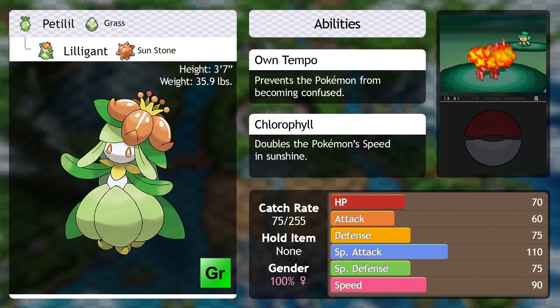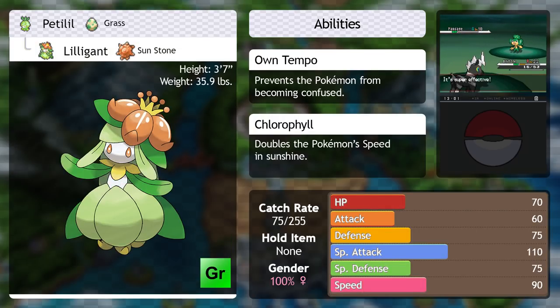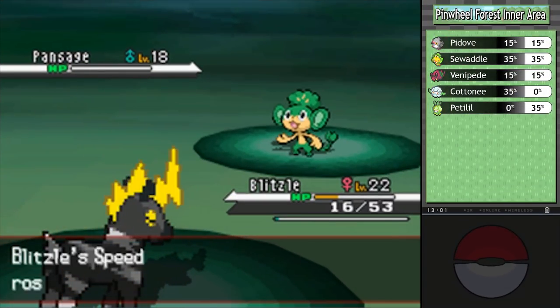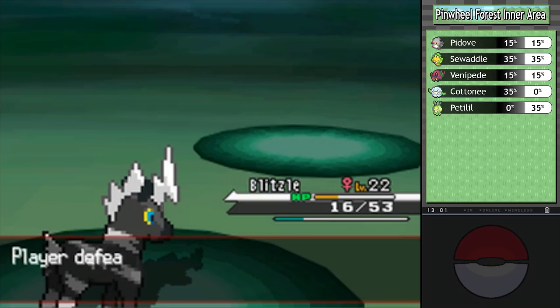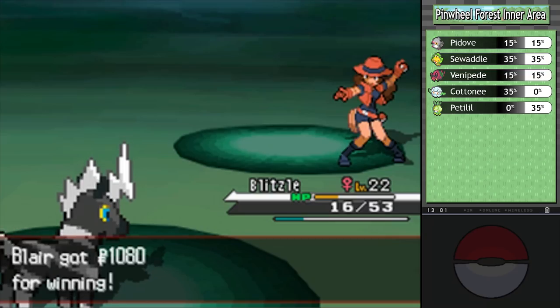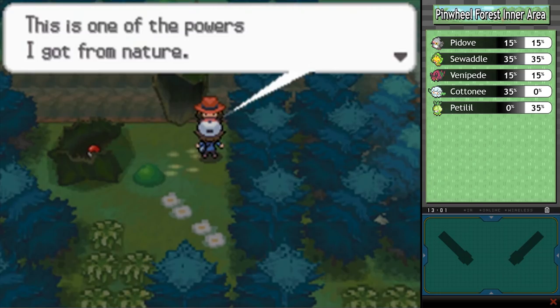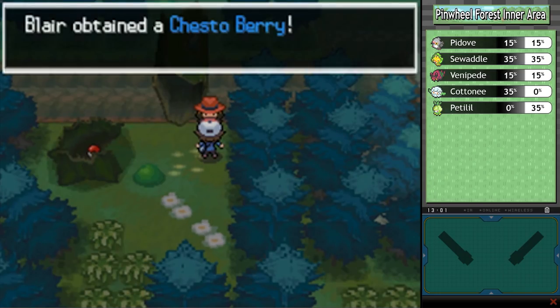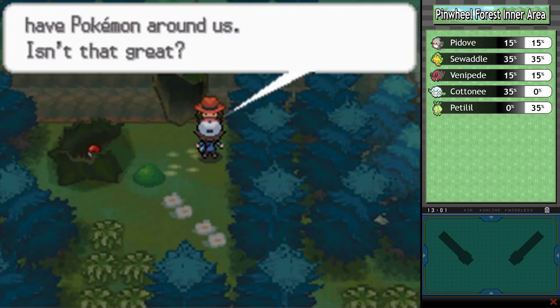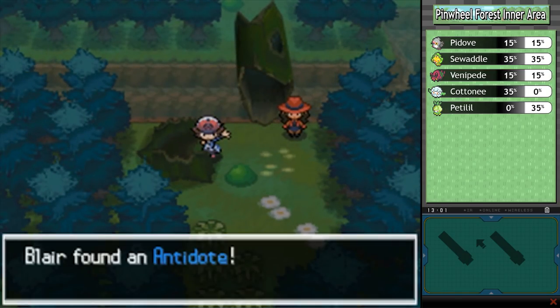Lilligant is in the rustling grass here, but I recommend catching it as a Petilil for the same reasons as Whimsicott. So many wonderful Pokemon just permeating this forest! I've been looking forward to talking about how the bug types don't suck. Thank goodness they're not just another Bug/Flying type - easily my least favorite type combination, so commonly overdone and rarely good. We got a Chesto Berry just now. Just like Pokemon Breeders, Rangers will give you a berry when you beat them.